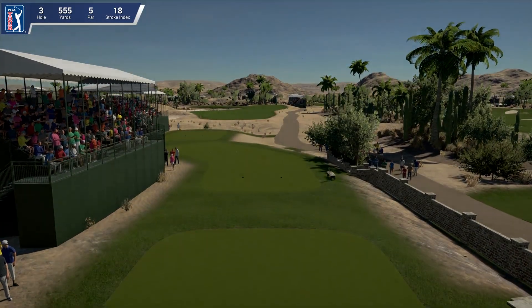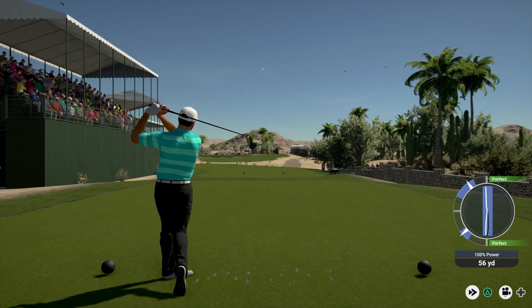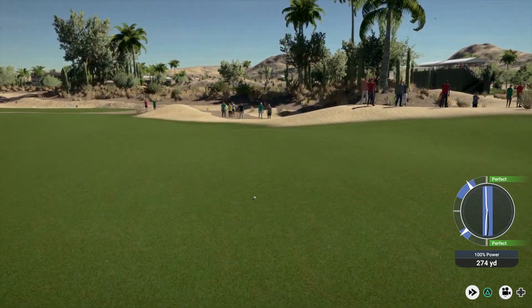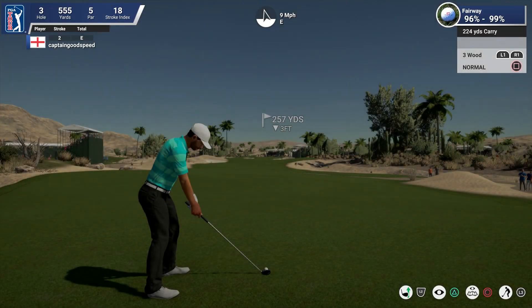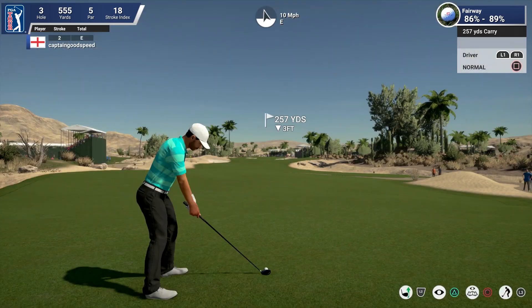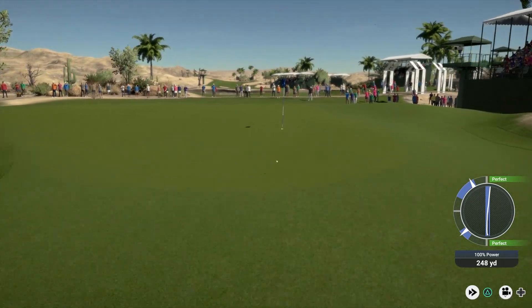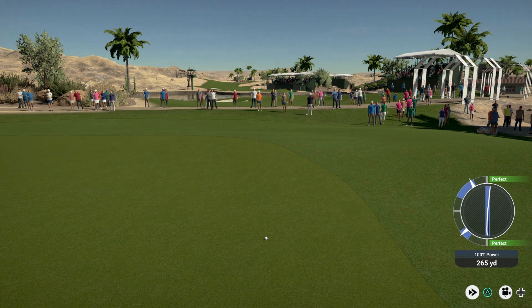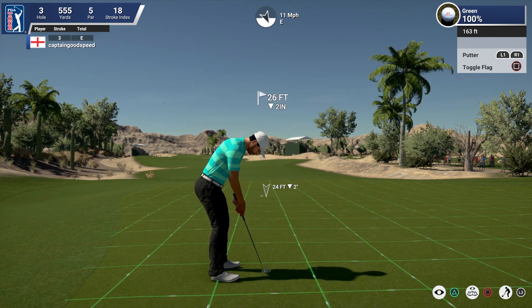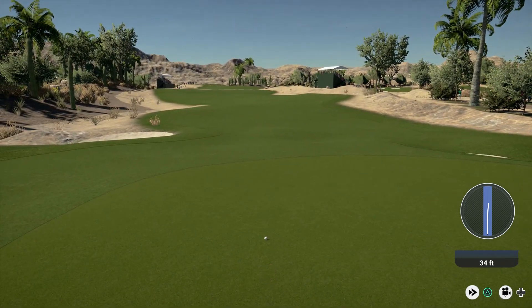Now the third hole tee off — first par five of the day, which signals the first opportunity of perhaps getting an eagle. This one's looking pretty good, come on, bounce nicely — that's what we like to see. Now we're going to have a helping wind for this second shot. Quite likely to get onto the green. That's pretty good — a pretty inspiring shot hitting this par five green in two. Definite eagle possibilities.